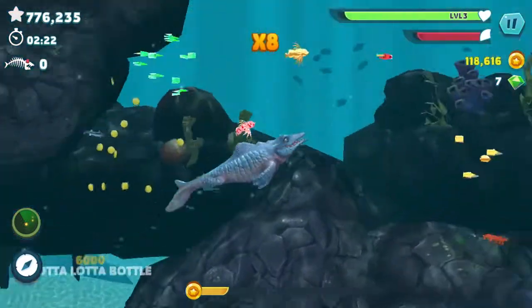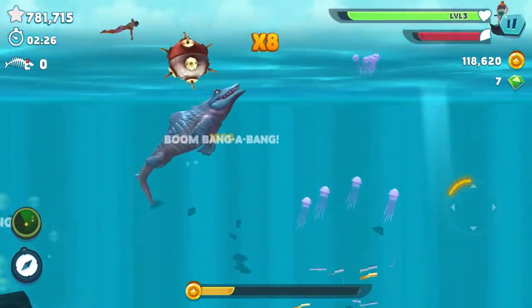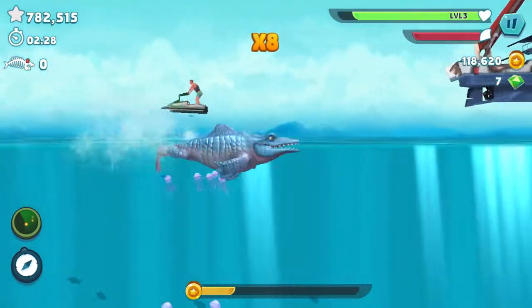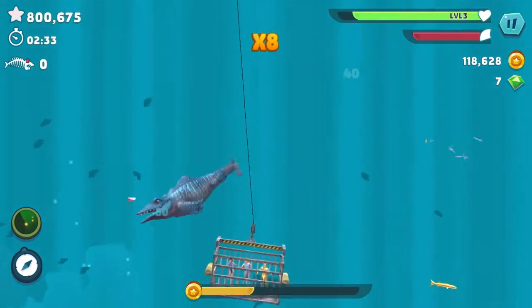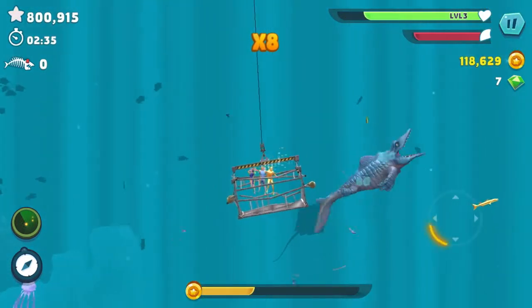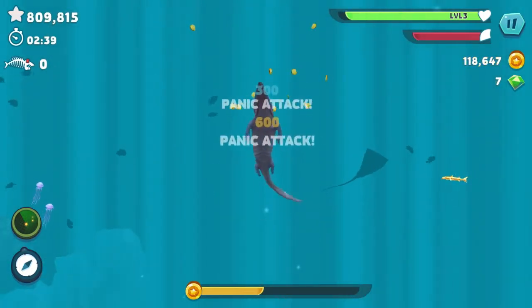This is pretty cool — this shark is super fast, super quick. It's like a crocodile, really agile and stuff, whereas the Dunkelosteus is like a big slow monster. The Mosasaur is really fast and agile by comparison.